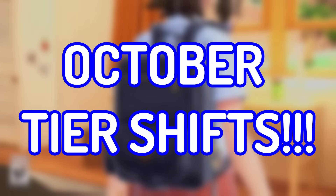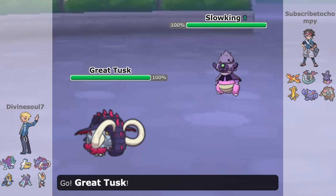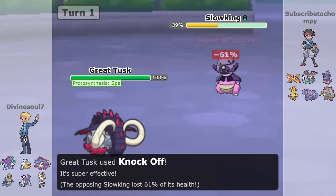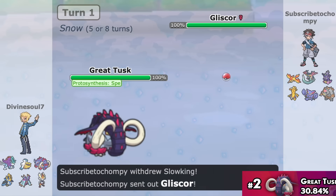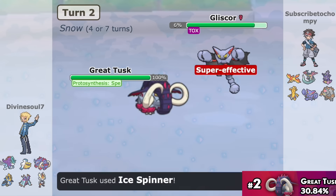The October tier shifts have just been released, and with that we got a whole ton of surprising tier shifts, mainly talking about OU. First up, let's talk about the OU usage stats itself. Right off the bat, you can notice Great Tusk's usage has dropped down significantly, down to 30%. This is to no one's surprise — Gliscor has severely impacted the meta since its release.